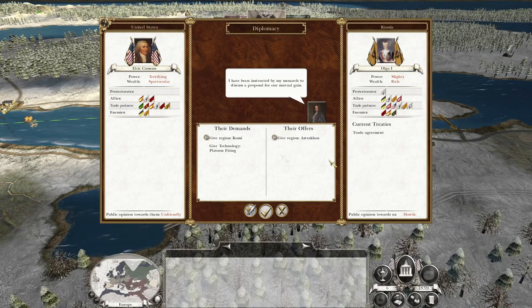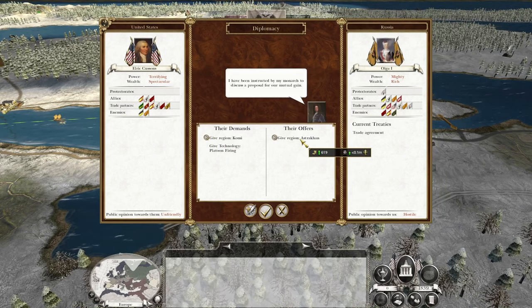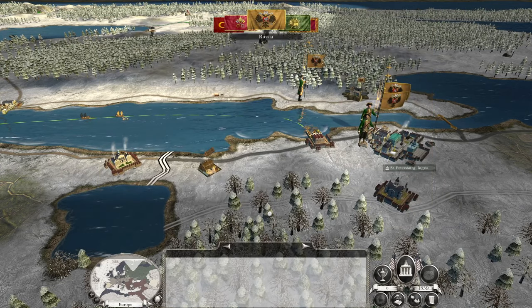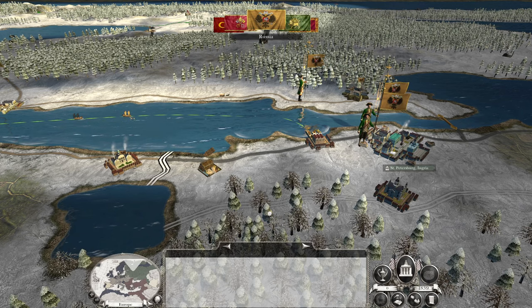Interestingly, Russia wants to try and swap Comey for Astrakhan and they want me to give them platoon firing. No — you gave us Comey, you deal with it. I'm not going to let you get away so easily. Especially because Astrakhan — I've already got two borders with the Ottoman Empire, so I don't really need that right now.